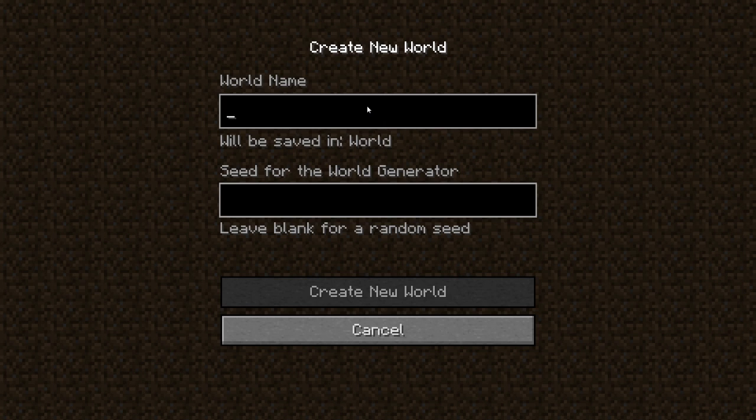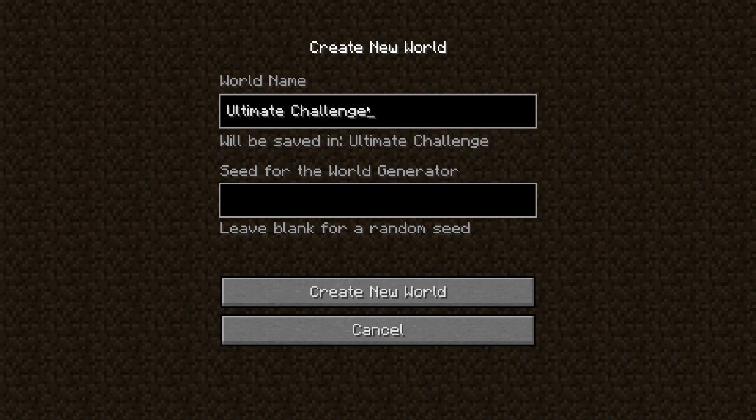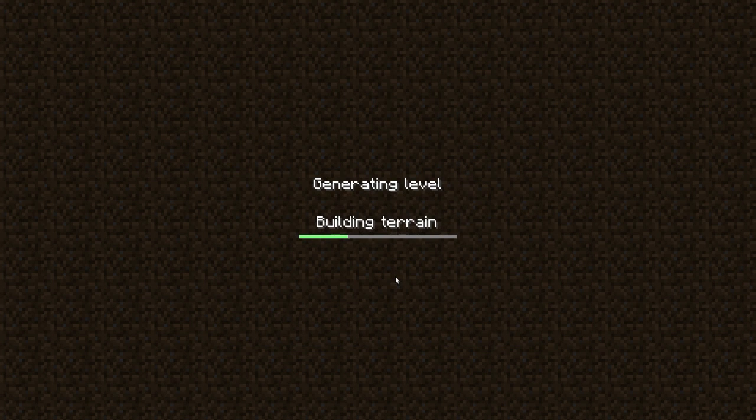I'm going to type in the world name 'Ultimate Challenge,' let's go with that. I'm going to put in the seed here and you can get the seed in the description. So like I said, this is somewhat of a seed showcase, but there's not a whole lot to the seed — it's sort of a get out alive challenge.